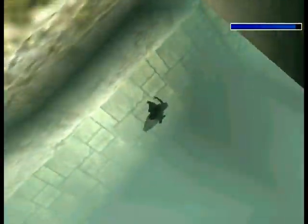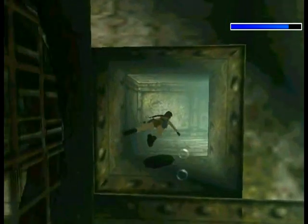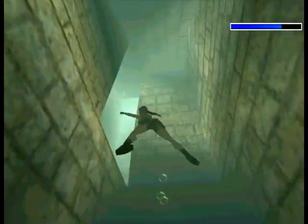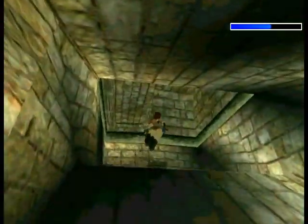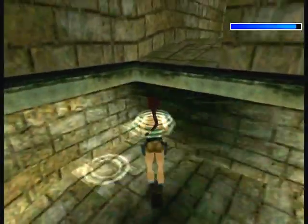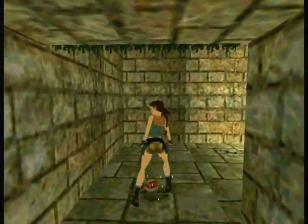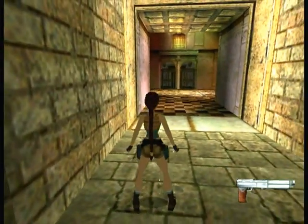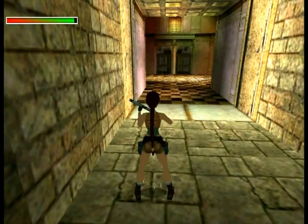All this can be rather confusing because rooms look the same, and swimming in general can be disorienting. But luckily we are together in this. I think we are almost done. Our shotgun shells — picked them up. But more importantly, we found the shotgun itself. We can even try it out right away, so let's do just that.